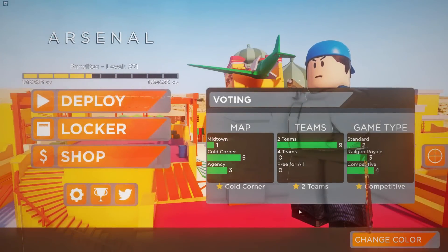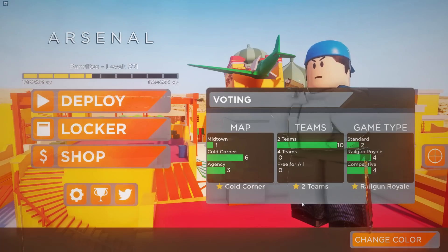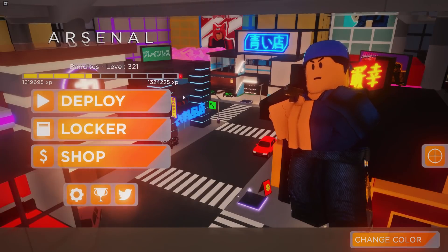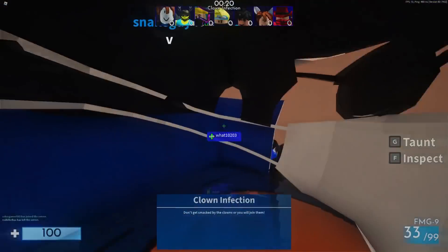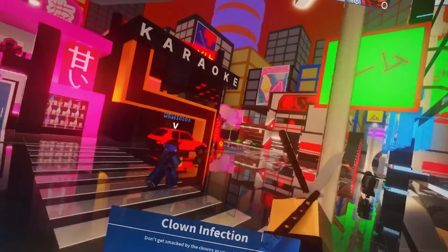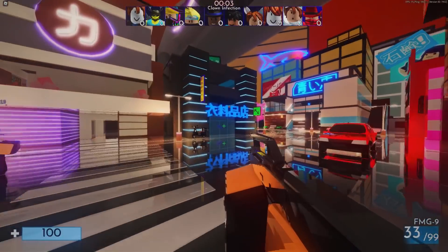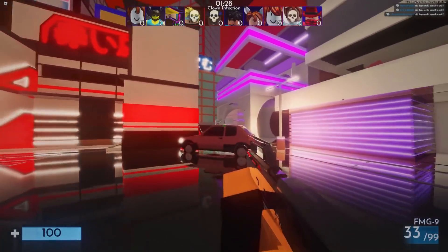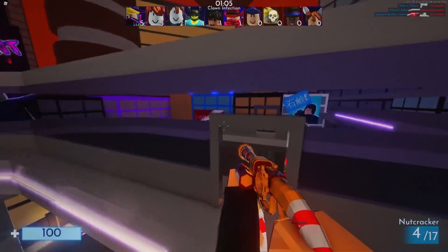All right guys, so today in Arsenal I feel like playing some clown infection. I don't really play it often but I decided today I'm gonna try it using the RTX shaders I put on a couple days ago to give it a more spooky or realistic feel. I put it on Tokyo for the first map because I think this would be a fun clown infection map.